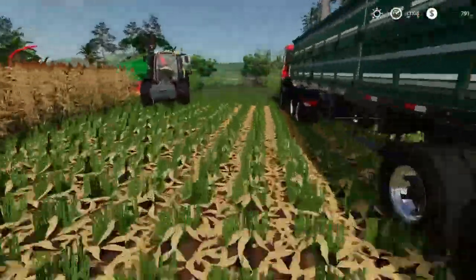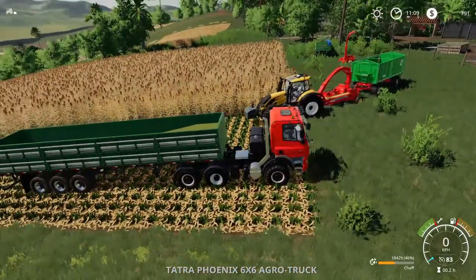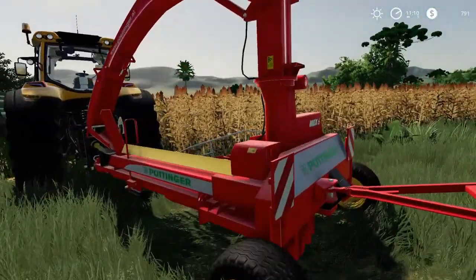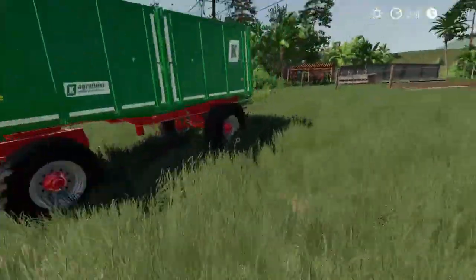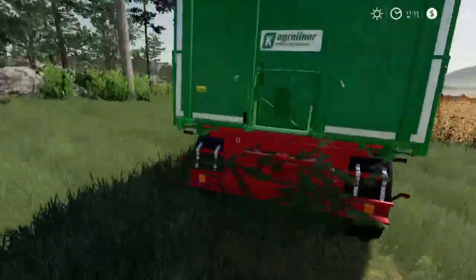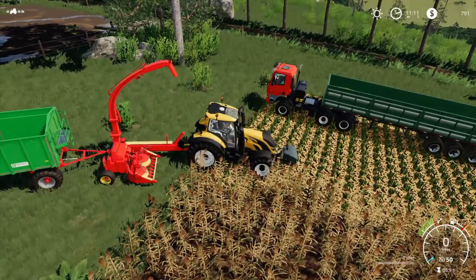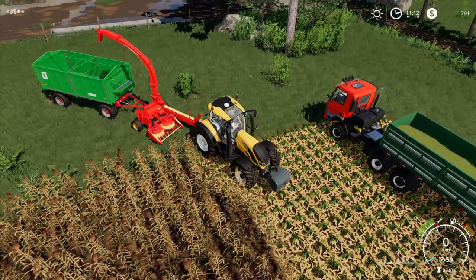Maybe the people paying close attention already know that my money went down significantly. Why? Because of this one here - the Pöttinger Max 6. This is a Pöttinger Max 5 for front attachment, and this Pöttinger Max 6 is a trailed forage harvester, just like what I thought the Vicon would be. So now we will give this a try.